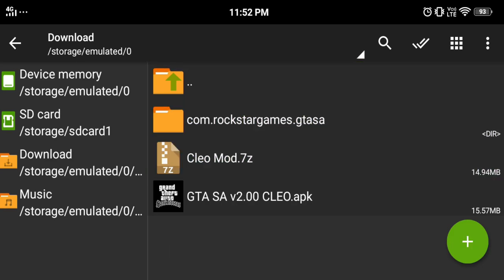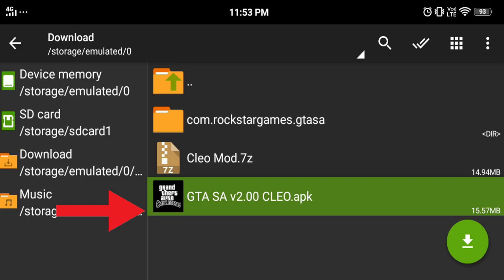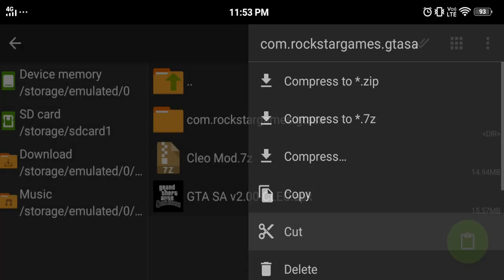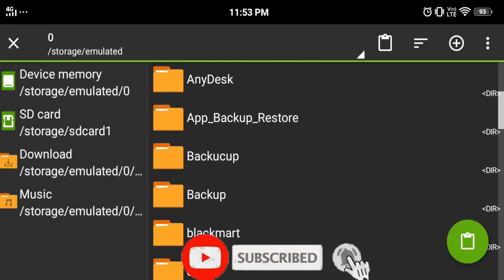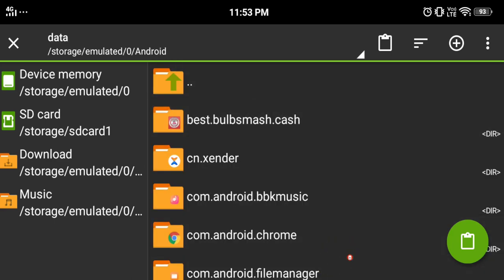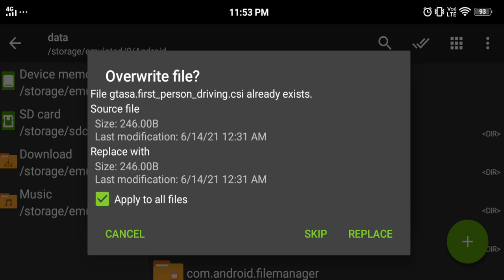You will get an APK. This is the application — version 2.0. First of all, delete the original application and install the new one. After that, you will get the folder — cut it. Then go to the data folder and paste it. Press apply to all, and it's simple.